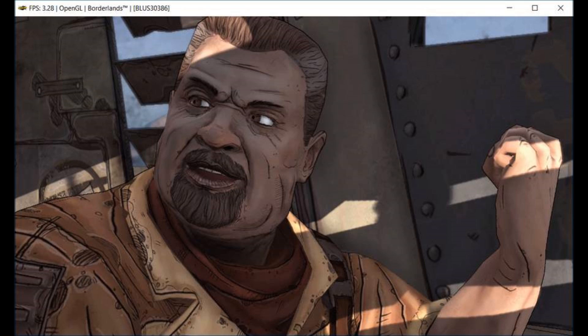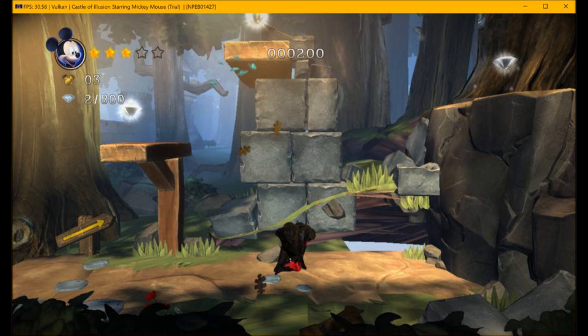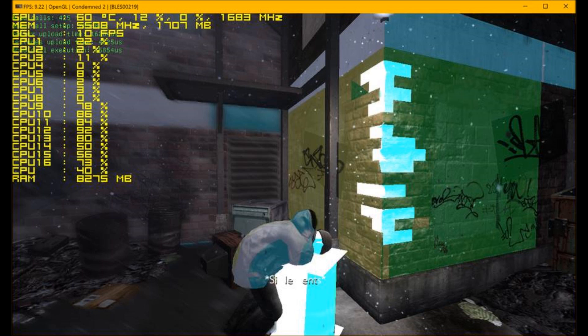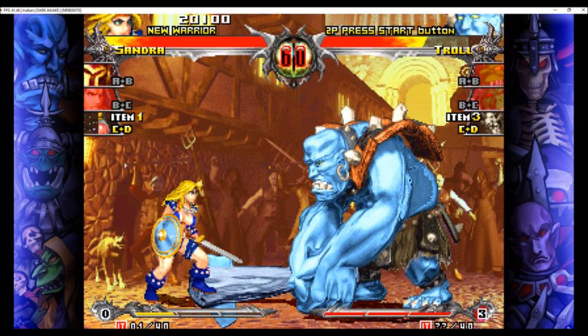Video playback works. Borderlands — in-game, graphics are basically perfect, but too slow. Castle of Illusion Mickey Mouse reaches 30 FPS, still has graphics issues. Condemned Two — in-game, slow graphics issues. Dante's Inferno — in-game, runs well with LLVM. Dark Awake got tested this month, works fine.